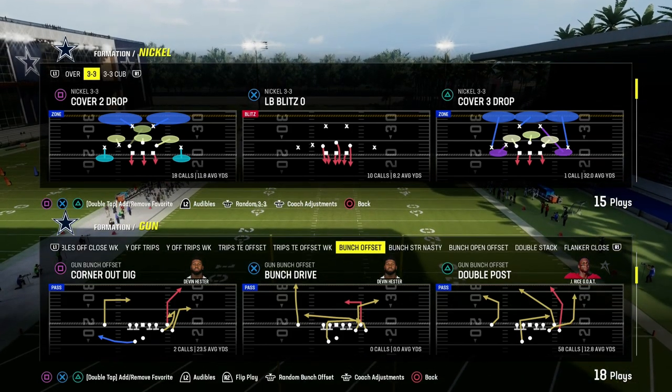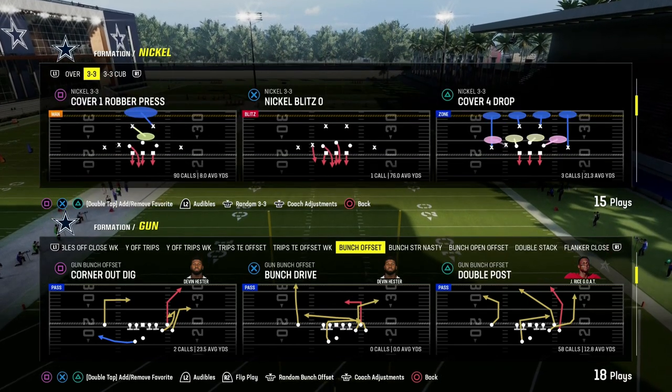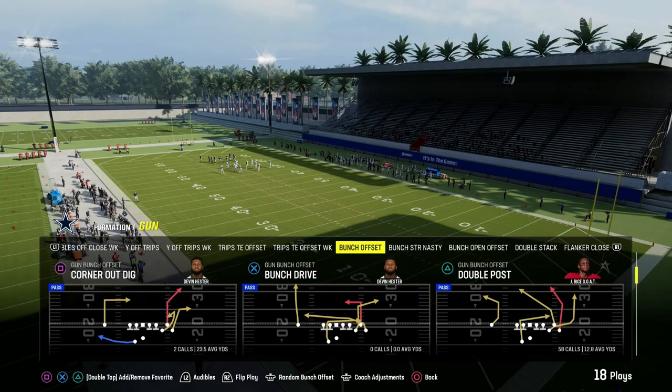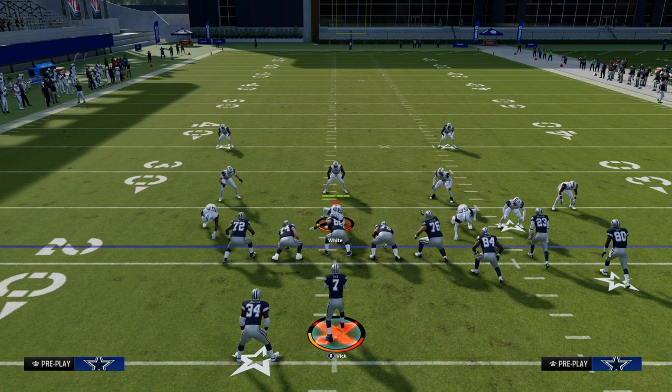Today's video is going to be all about beating man coverage. I'm going to show you my favorite way to beat man coverage in Madden 24 and one of the best route combos that you can literally apply to any formation in this game. The play we're going to be taking a look at today is the double post out of gun bunch offset in the Colts playbook.